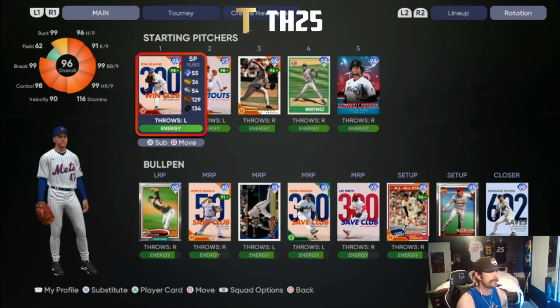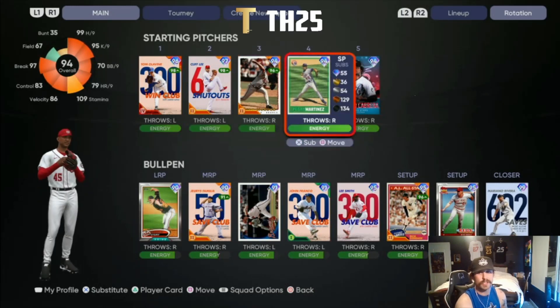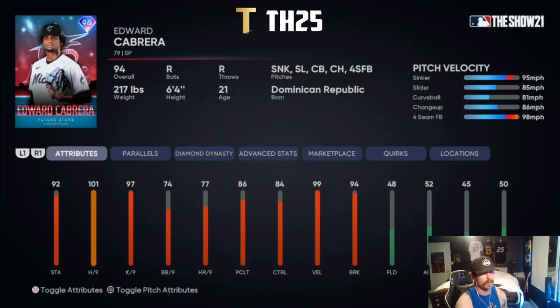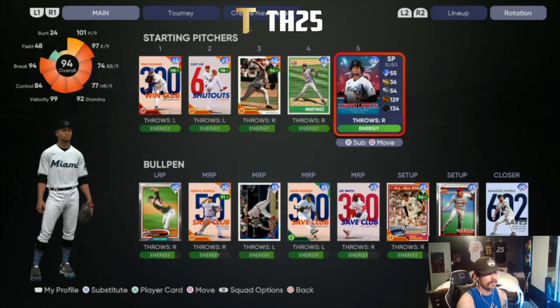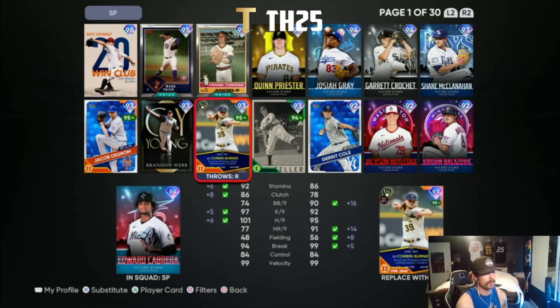Moving on to starting pitching — I don't have Al Leiter, and the reason is he doesn't have a changeup, which is tough for me since I really like to pitch off the changeup. So we've got Tom Glavin, Cliff Lee — the new Cliff Lee — Greg Maddux, those are absolute dots, guys are legends. This brand new Pedro that just dropped today — looking forward to debuting him tomorrow night on stream. Then Edward Cabrera, the Marlins Season 2 Team Affinity card, who just throws gas with the sinker. We're going to try him out; his control isn't great so we'll see how that plays.